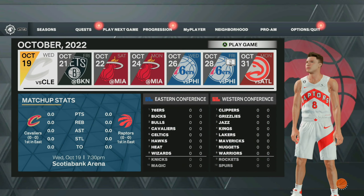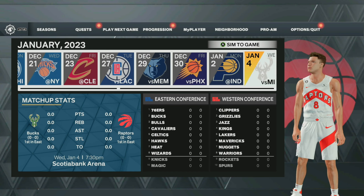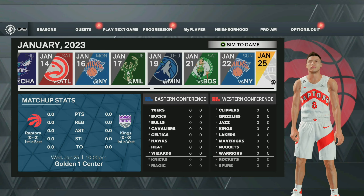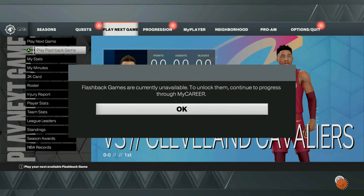The fastest way to unlock these games is just become a starter on your MyCareer game and then you can sim like halfway through the season. Once you become a starter you will be able to sim, and all you have to do is sim like halfway through the season and you will get that message that pops up saying you can play your flashback games. If you're getting a message that says they're currently unavailable, that's okay — just sim halfway through the season and it will pop up.